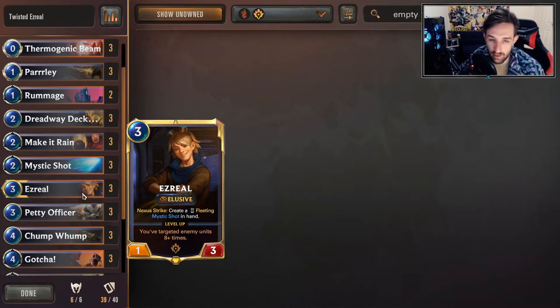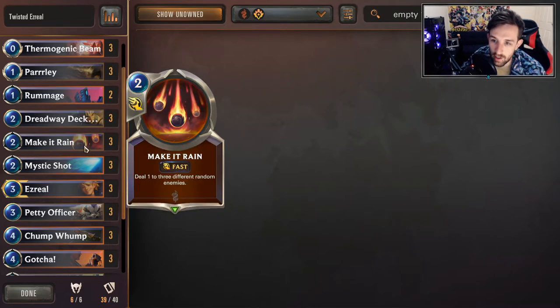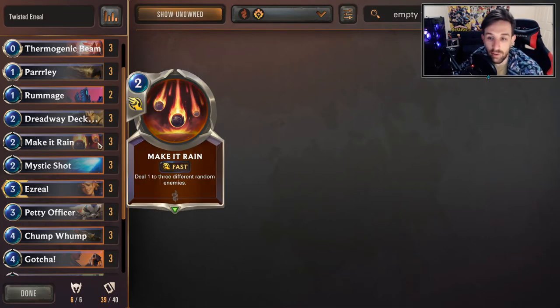Ezreal - we won't talk too much about him. He does what he needs to do - he's your combo activator, the man that comes in towards the end of the game and just really tilts your opponent. Mystic Shot - three of. Pretty standard fit for an Ezreal deck; I don't think this card would ever be taken out. Mostly used for removal in the early game, and towards the end we send them to face. Make It Rain is great for activating Ezreal as well as dealing with aggression. Playing this alongside a keg is just really backbreaking, mostly against tempo or aggressive decks.